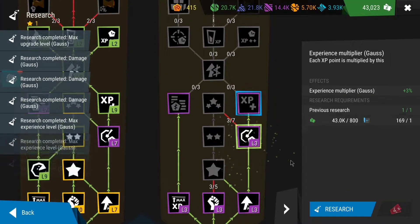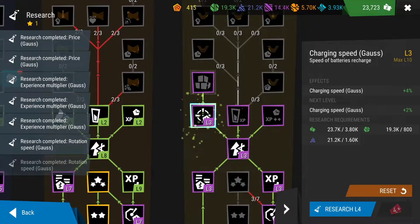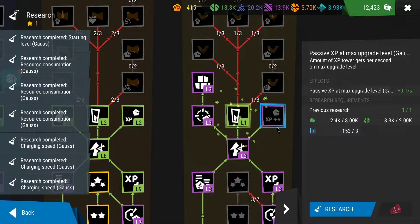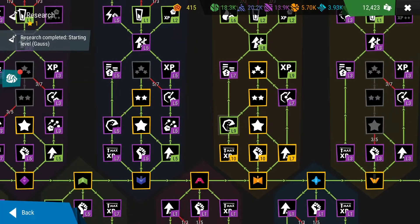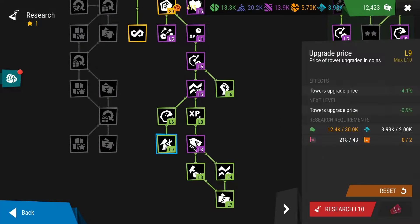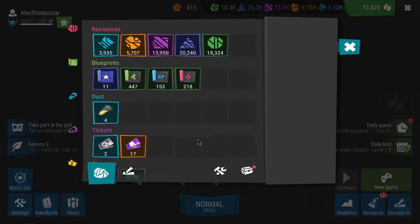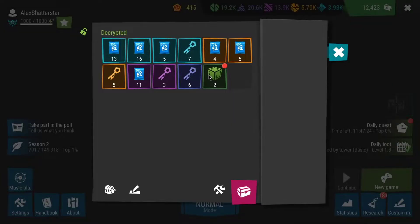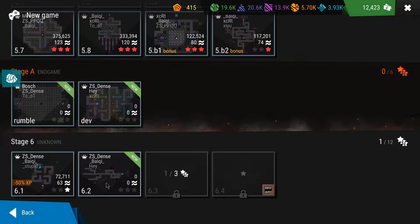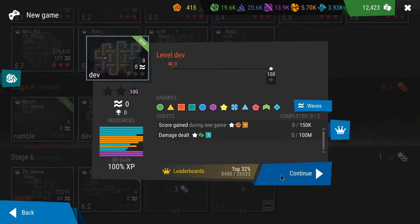I was able to unlock gauss in research, so you can see me getting some upgrades for gauss because I knew that for 6.2 I'd need additional upgrades to really exploit it. A lot of my research for general towers and flamethrower still depended on star blueprints and I just didn't have enough, so it was frustrating but there was nothing I could do.